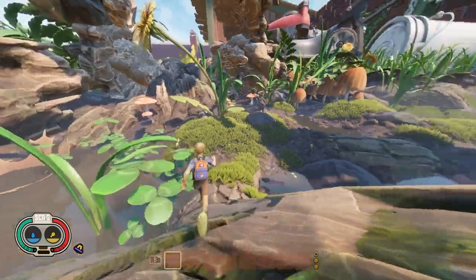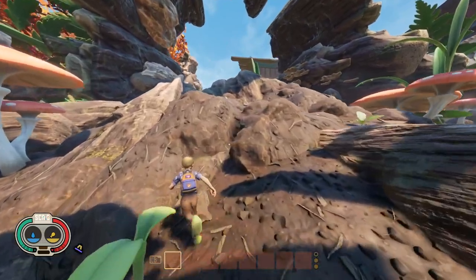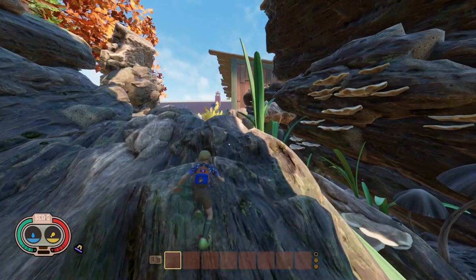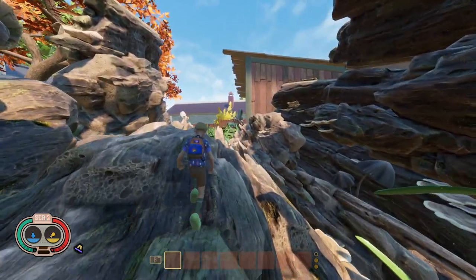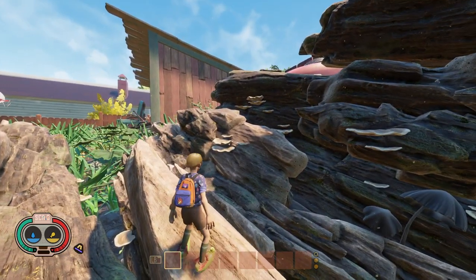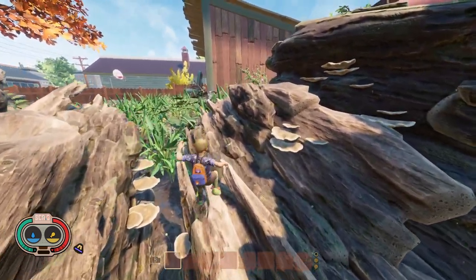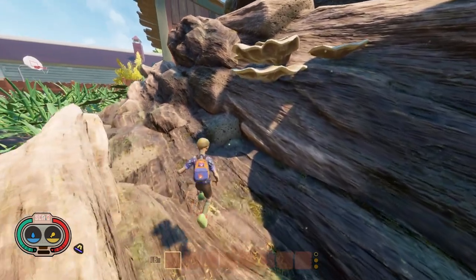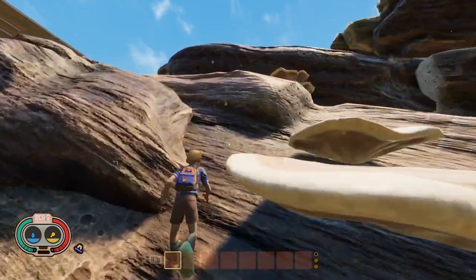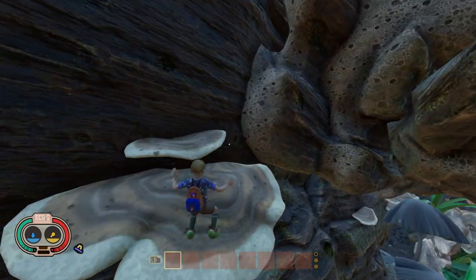First you want to head toward this log and follow the path I'm going. Just keep going straight until you get to this area. Now you want to head toward the mushroom sticking out the log over there. Head toward this way and you can jump up the side of this log right here, then head this way and jump on this mushroom sticking out the log.